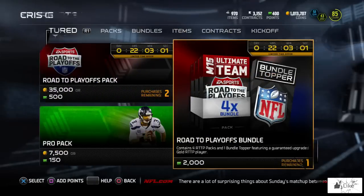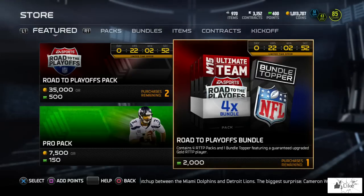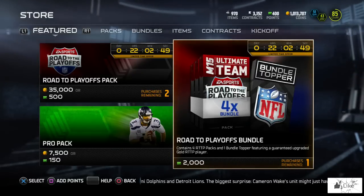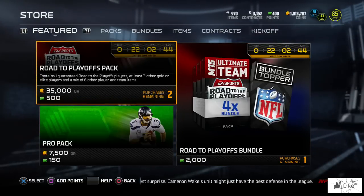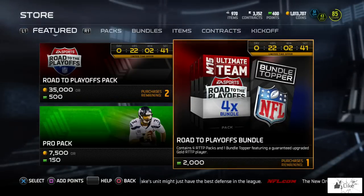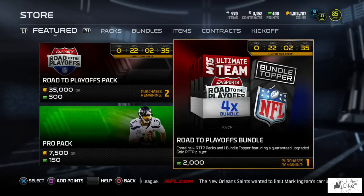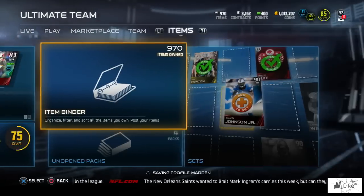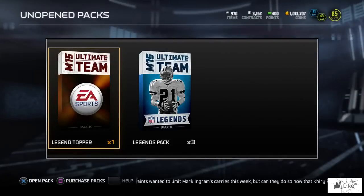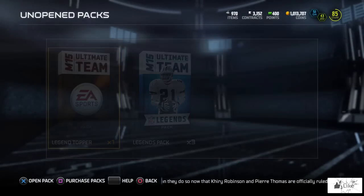Here we are at the store. I pretty much predicted this in yesterday's video - I said we'd probably have a road to the playoffs bundle where the top pack gives you a gold player, and there it is. You can pick it up for 2,000 points, and the packs have reset so you can pick those up once again. Ryan has purchased the road to the playoffs bundle and opened his legend bundle, so check out his channel. I'm going to go ahead and open my legend packs, still trying to pull Elway.